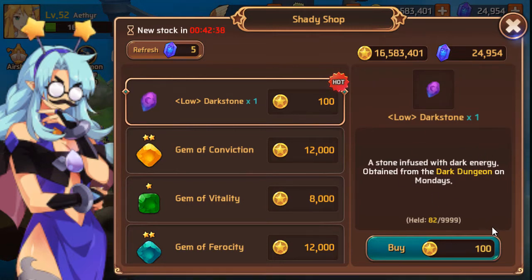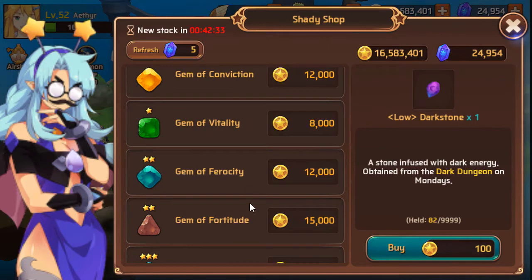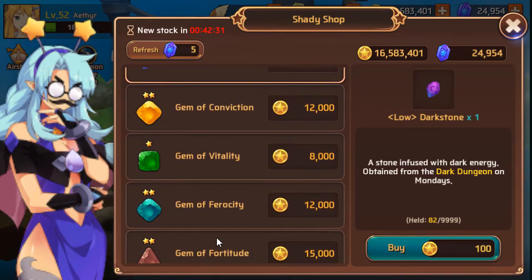I usually don't buy them unless I'm short and that particular element of stone isn't going to rotate in for a couple of days. But 9 times out of 10, I'll either buy it without even thinking or I just won't buy it at all.